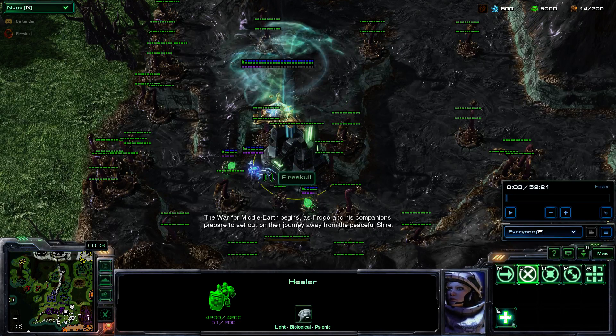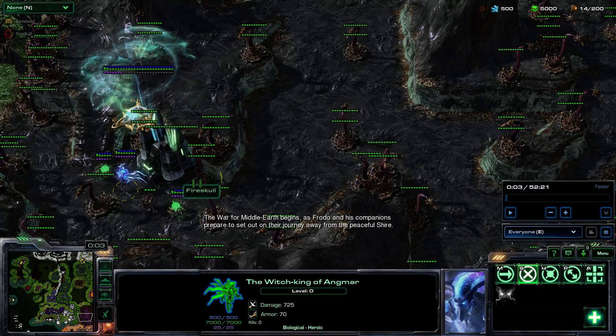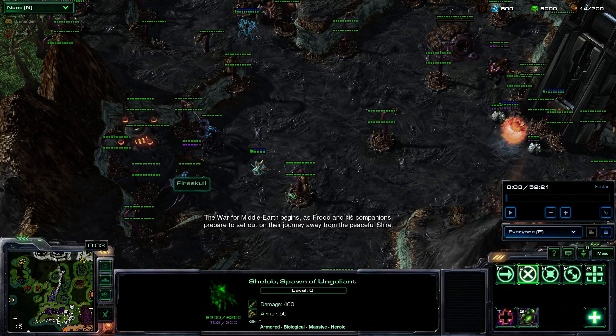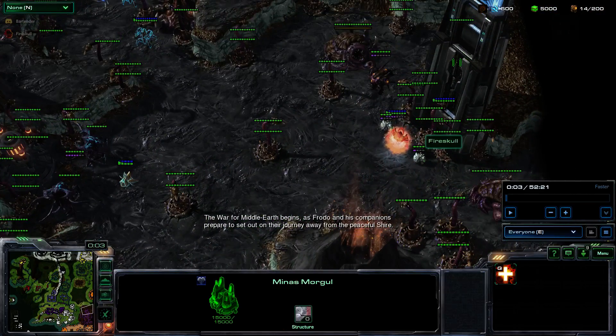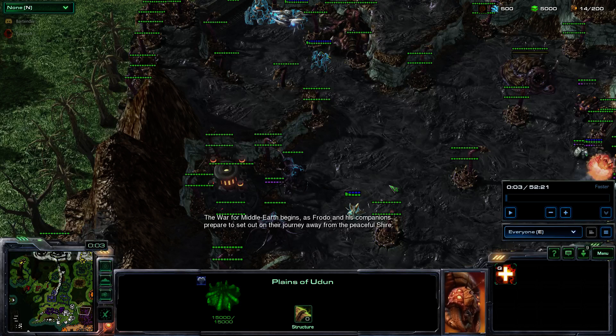Speaking of heroes, every faction has heroes. They'll spawn in different places, usually in some fancy way. So here you can see I have Witch King, I have Goth Mog, over here I have Will of Sauron, over here I have Shelob. Heroes are essential to this entire game — heroes are your damage dealers.